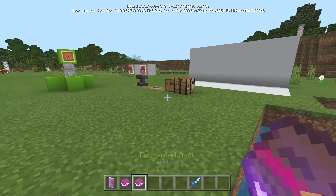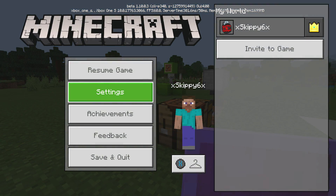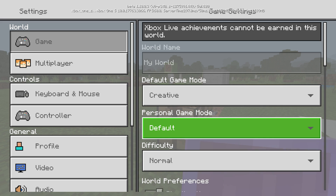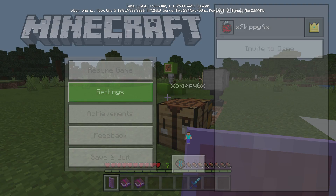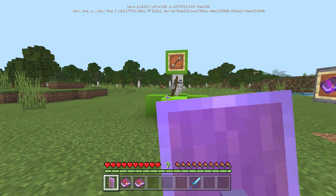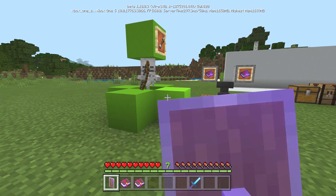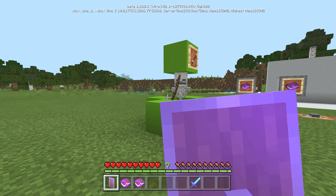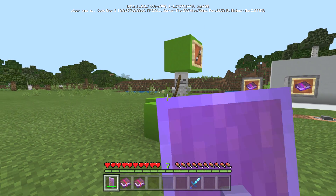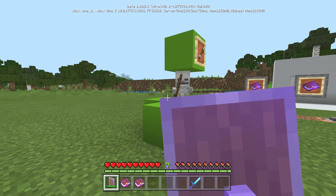Let's put the shield to the test in survival mode. I'm holding the shield and we'll see how it works against a skeleton I've placed nearby. You can see we're blocking right now — the Bedrock beta is quite laggy but you can see the arrows are being blocked. There you go — blocked! Let's move closer. Notice how the arrow bounced back. We even got a side view and hit him right in the face with a ricocheted arrow. That covers the practical demonstration of how the shield works.